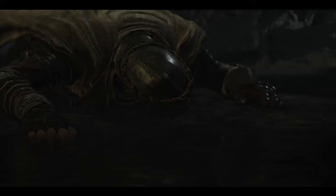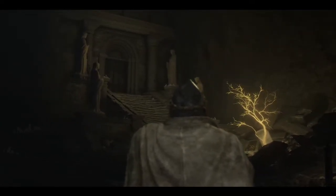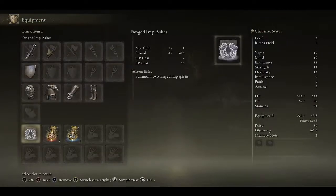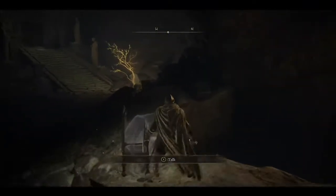A Flask of Crimson Tears and a Flask of Cerulean Tears — that's got to be Health and FP. Let's see what this thing has to say. Brave Tarnished, take the plunge of learning and remembrance. Recall the Arts of War and your warrior's blood.